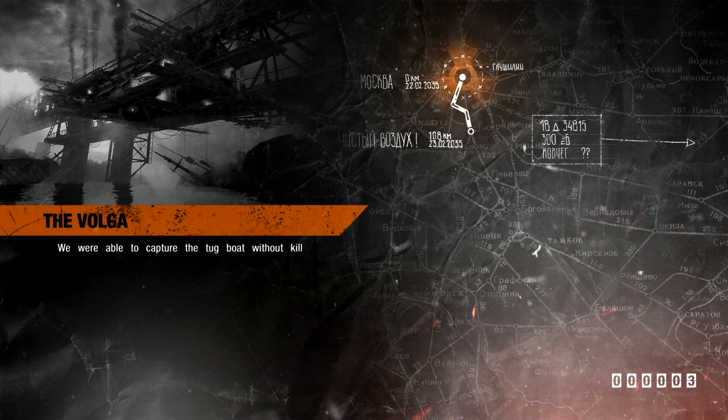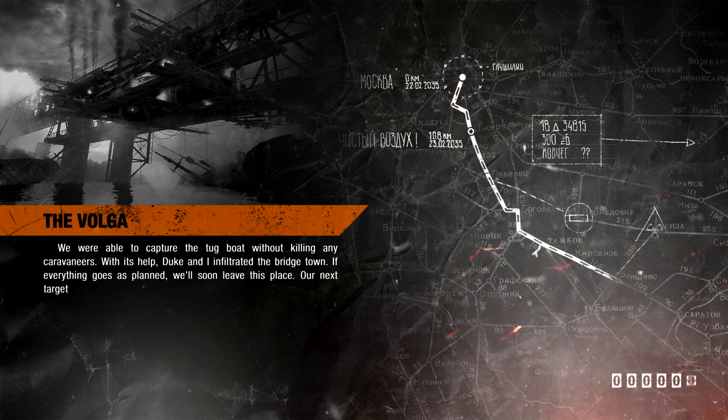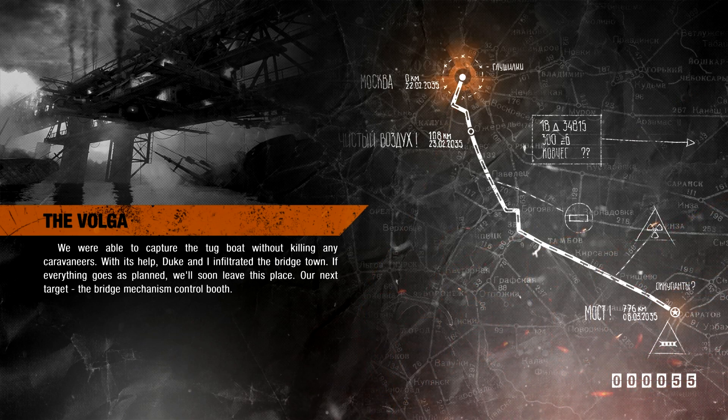We were able to capture the tugboat without killing any caravaneers. With its help, Duke and I infiltrated the bridge town. If everything goes as planned, we'll soon leave this place. Our next target: the bridge mechanism control booth.